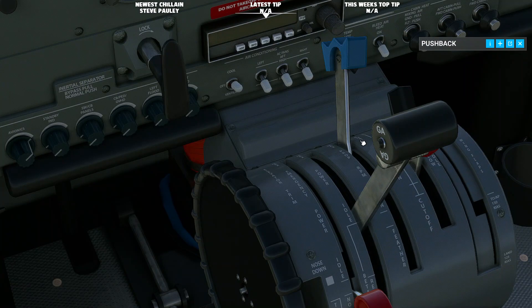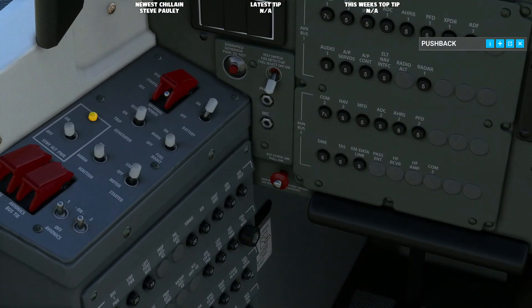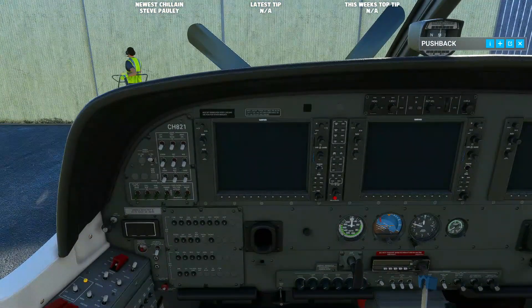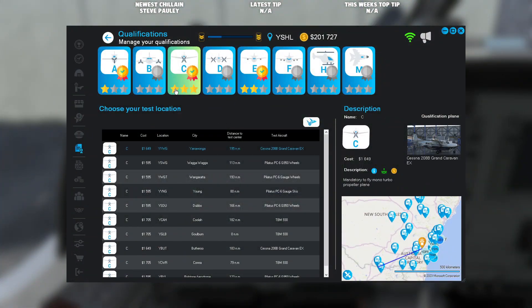We have just finished our C qualification for a mono turbo monoprop. As you can see here on NeoFly, we have passed with a three-star rating. I'm not sure how fast we landed on our touch and go, but we barely touched the runway and went off again, and then our final landing was 35 feet per minute, which was pretty awesome.